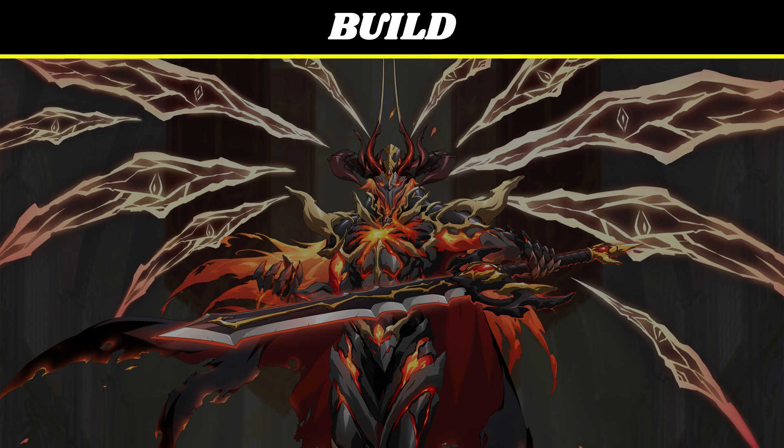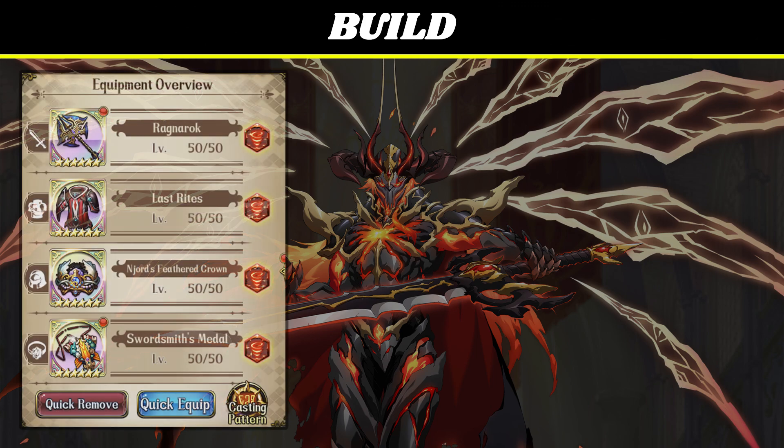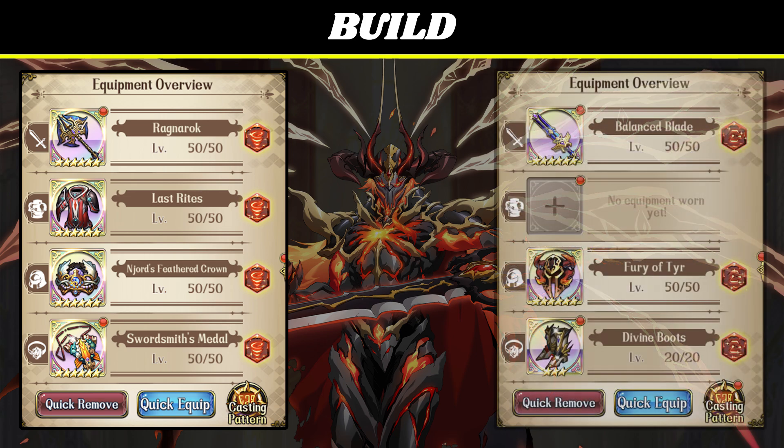For his build, you can kit him out in a couple of ways. My preferred build is Flyer with Breeze and the usual flying-guy stuff: Ragnarok, Last Rites, and then Helm and Accessory of Choice. He can also be run as a Demon, which lets you try to abuse his AoEs with Balance Blade and Clock. Throw some Divine Boots on for good measure. Full Moon could be an option for either of these builds as well, if you're on a budget and you already have the gear enchanted. Otherwise, save your FM scrolls for SP Bernhardt.